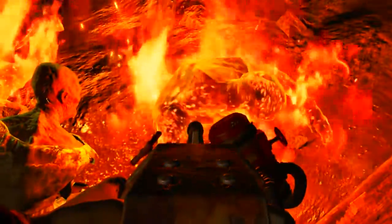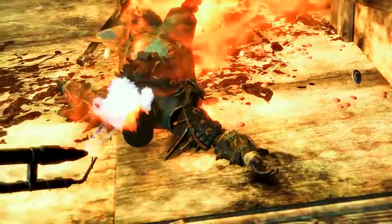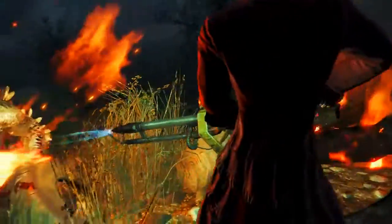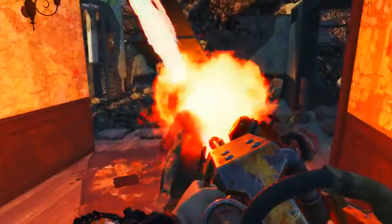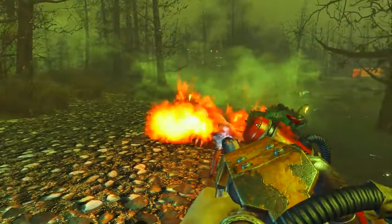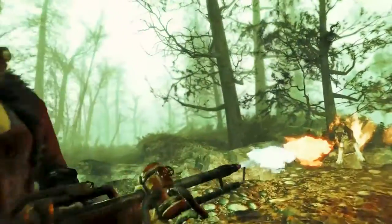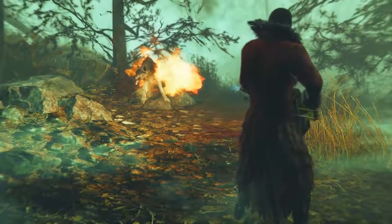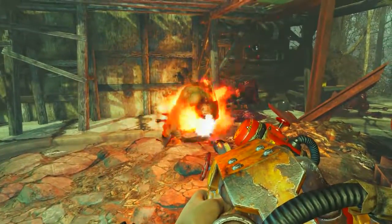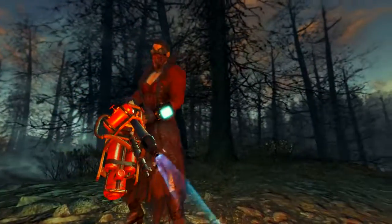The ridiculousness of this weapon doesn't end there. Each projectile you fire has a 20% chance to cripple the target's leg, and Sergeant Ash releases multiple projectiles per second. In practice this thing is unstoppable — as soon as an enemy becomes crippled all they can do is sit or lie on the ground while you stand 10 feet away and cook them to death. Also, all of the surrounding area sets on fire when you shoot, and it would seem the residual flames can also cripple other enemies. Anything that remains on fire then takes overtime burn damage.